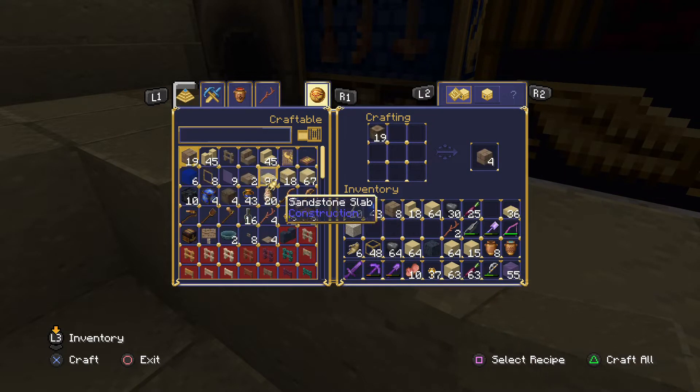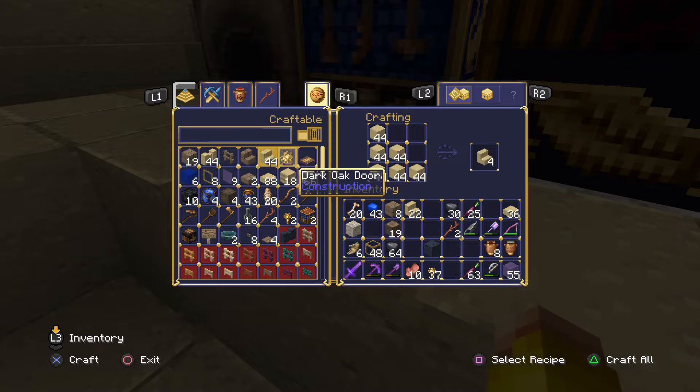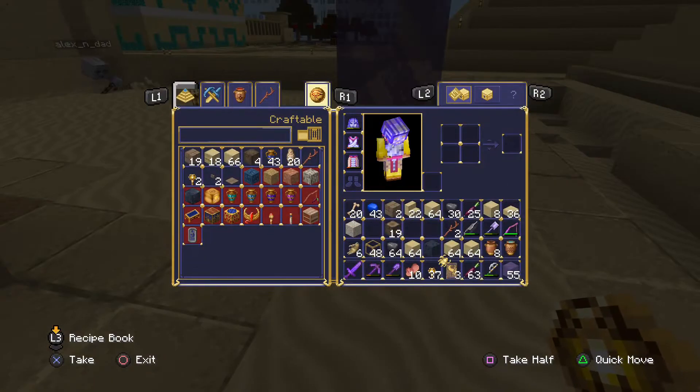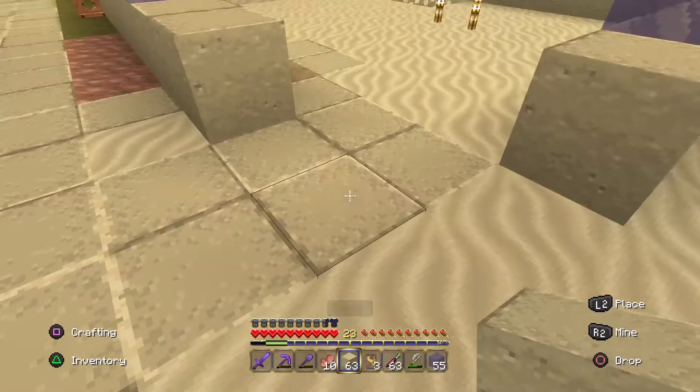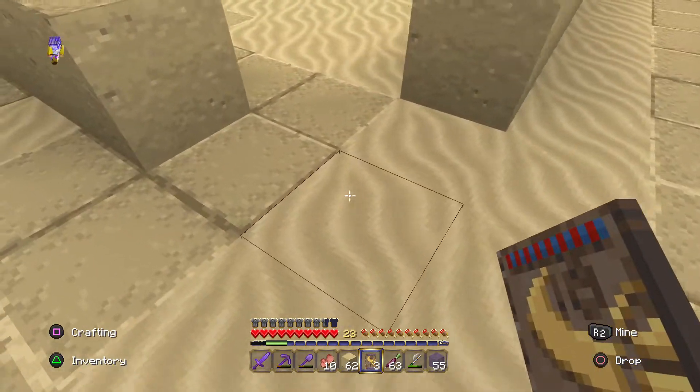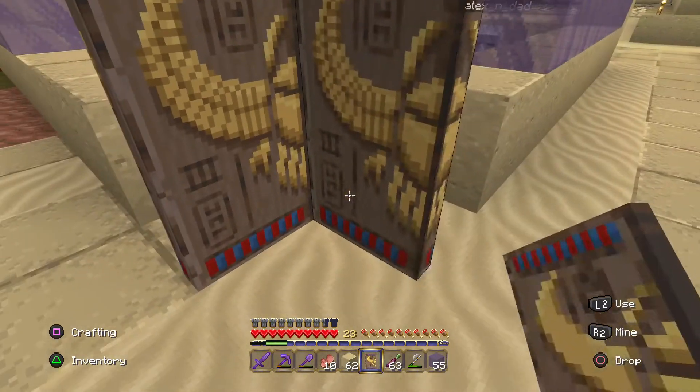I want to grab the dark oak door. I want to put it — let's connect the sandstone together like that. I want to kind of have it be like two doors almost. Is this how you do it? I think I've nearly got it here, nearly got it. We just need to put one — is it becoming dark? Alright, let's see if we can get the floor done by night time Alex.